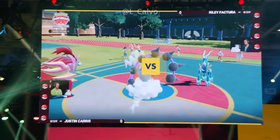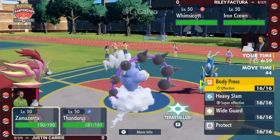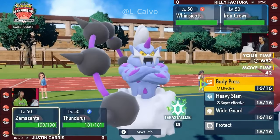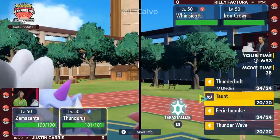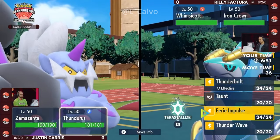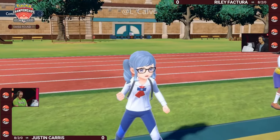Let's get into game number one between Riley and Justin. Riley is leading with the Whimsicott and the Iron Crown, and for Justin, you've got the Thunderous and Zamazenta. Importantly, the Zamazenta doesn't have Iron Defense, so if it switches out, it will no longer have the Defense Boost from the Dauntless Shield ability.